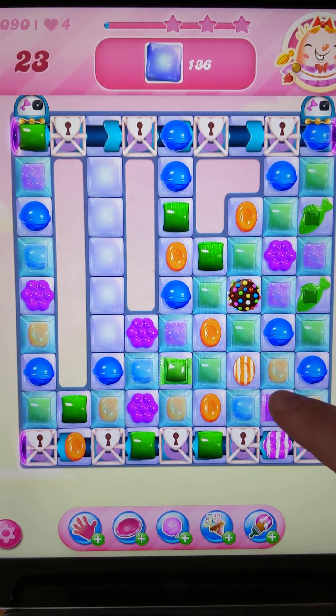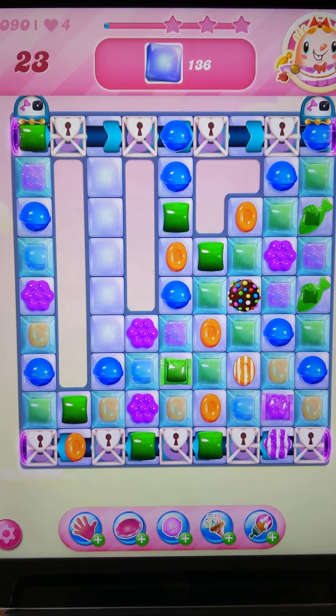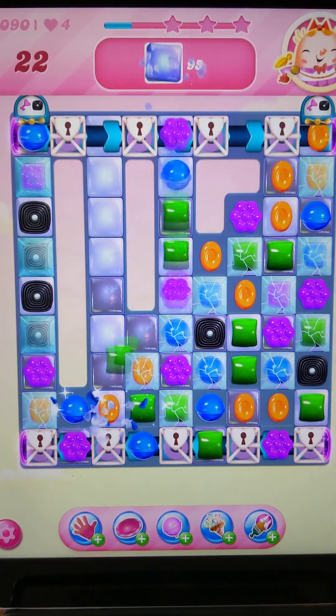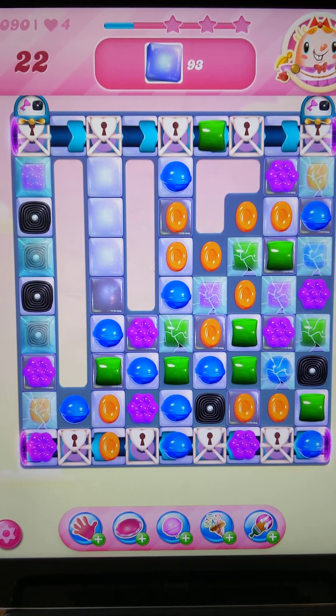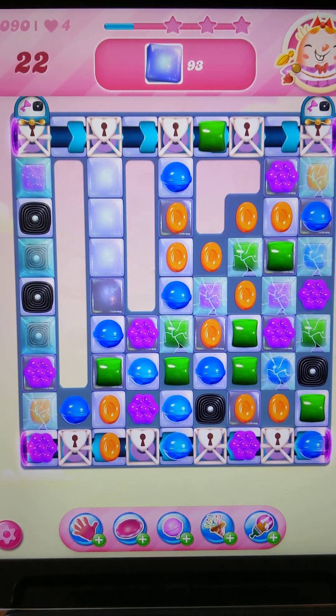Swapping these will also activate the fish here, which will clear just random crystals and jellies, so I think that's what I'm going to do. We also need to get the keys to drop down and clear them, which will unlock the boosters at the top — those are the candy wheel boosters and they will go sideways or up and down, left and right, depending on which way you swipe them.